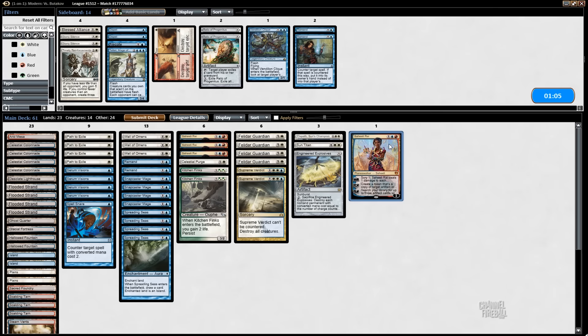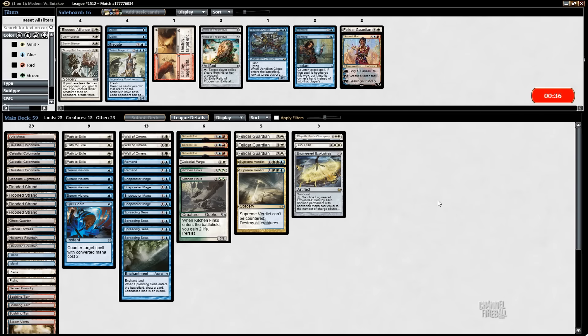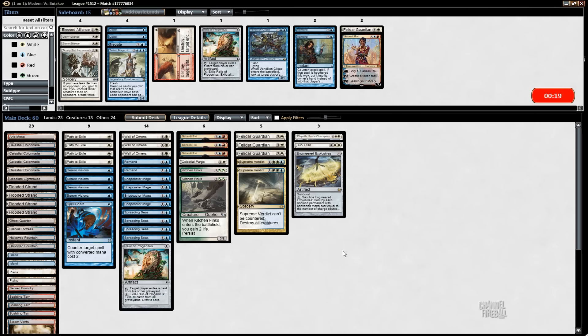I think the combo is not that bad in this matchup. It's bad because they have a bunch of removal, but they'll cut some. However, they saw we had the combo, so they might keep Path and stuff. I'm not going to board out all of it — maybe minus one of each combo piece and plus a Relic or something. Remand is a little better on the play, but still a little weak.